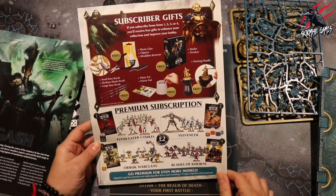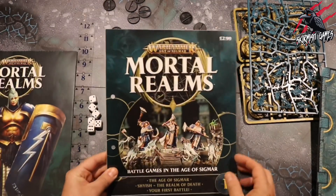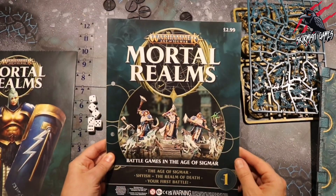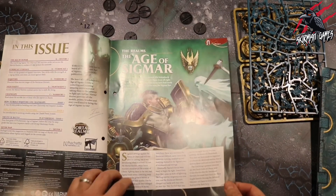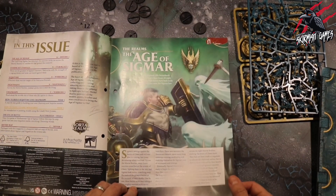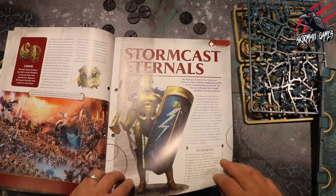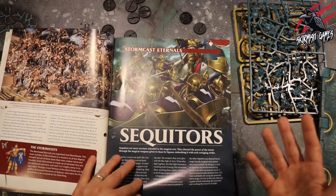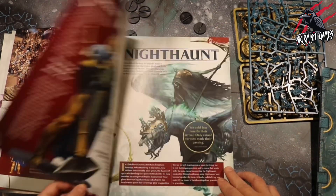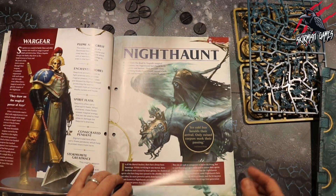It pays to start early I guess, but that's a really cool poster. We've also got this Mortal Realms magazine that comes with it. I'll be interested to see what's in here — this is the first one I've opened. I think this is going to give us loads of background and narrative for Age of Sigmar. It's not designed for Warcry, but for me having all the miniatures and the terrain for Warcry is awesome.